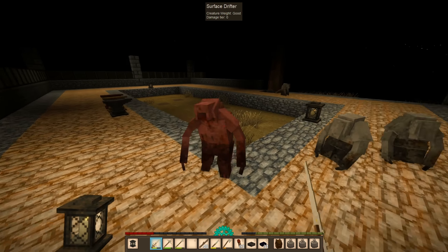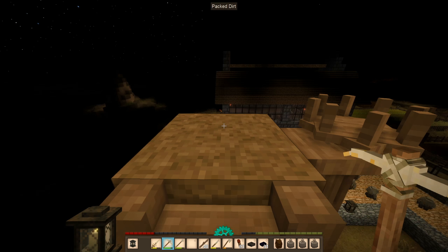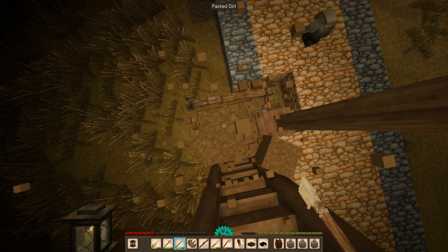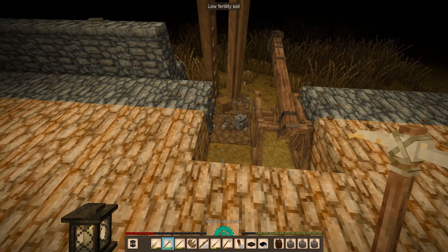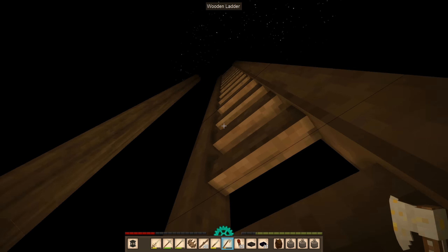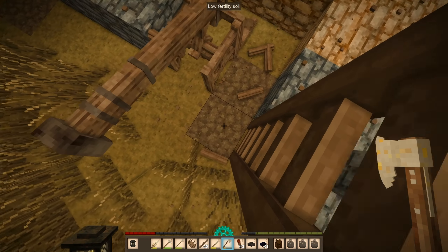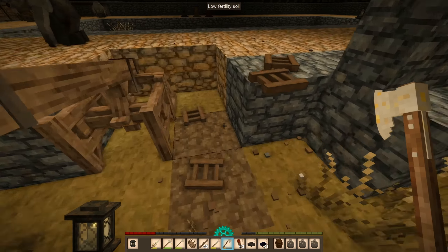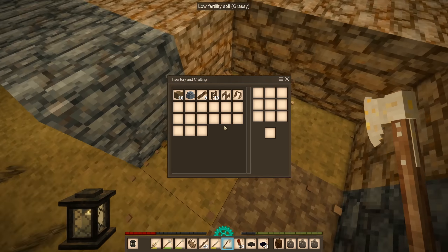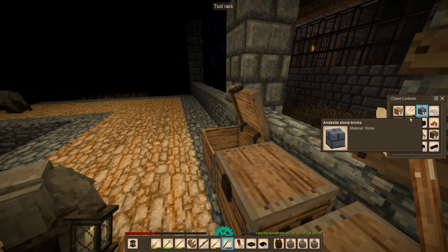Now get out of my construction area please. I need to wall this off. Okay, get rid of the dirt, get rid of the quern, get rid of this thing right here, get rid of the ladder. Okay, so let's finish that side of the wall now. If I can find my cobblestone — there it is.